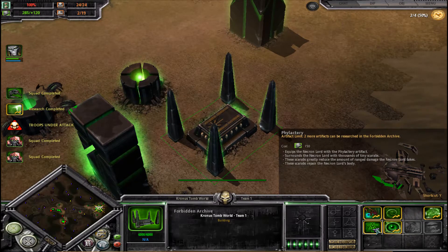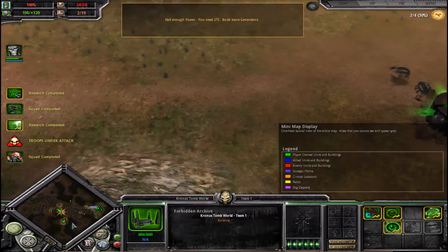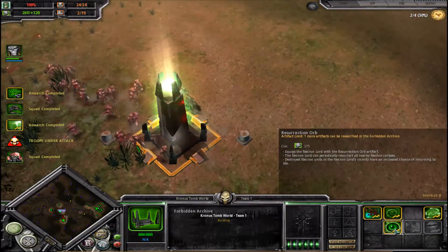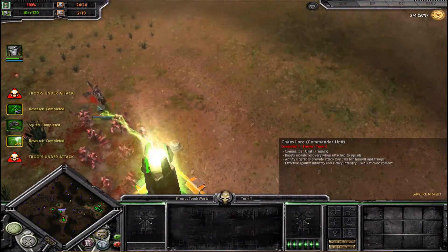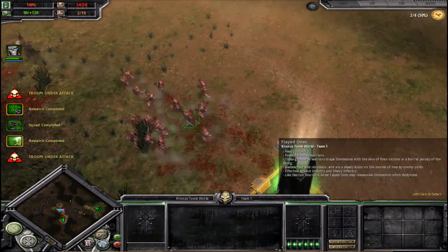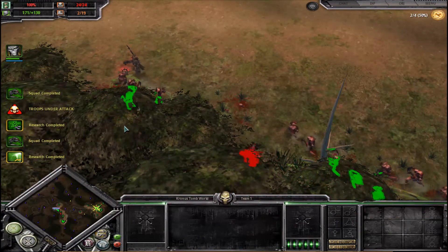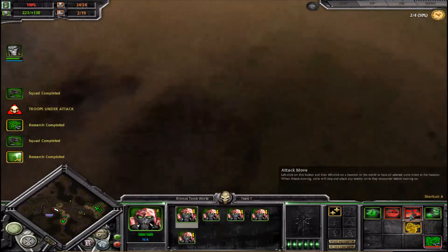Might as well upgrade my main guy. I can't wait till I get the Resurrection Orb — I slam my staff on the ground and all of my Necrons come back to life. I can go over my population cap by using it. Got their leader back — or a Chaos Lord. No, that's not even their leader, that's just a Chaos Lord. Fear the Taint — I don't know why, but that just sounds hilarious.